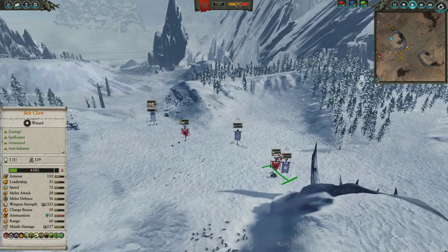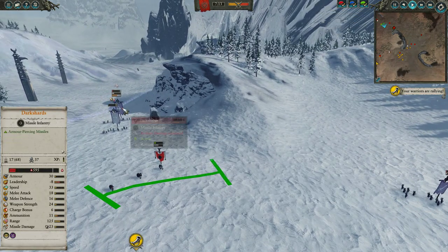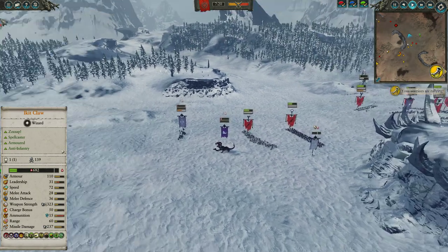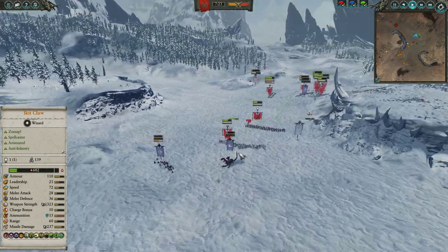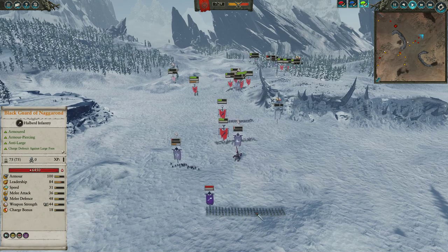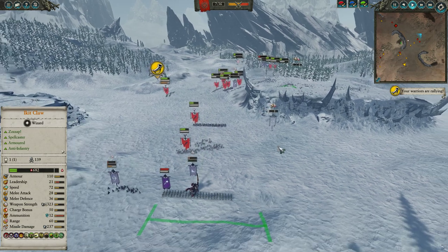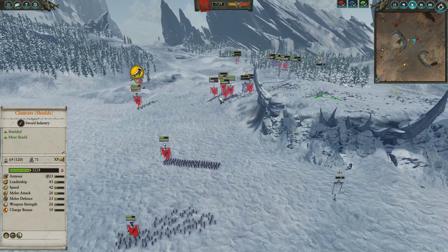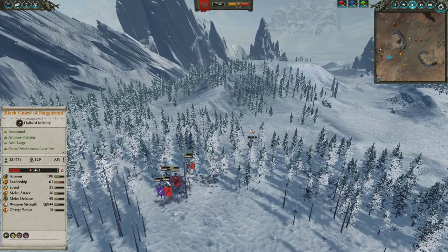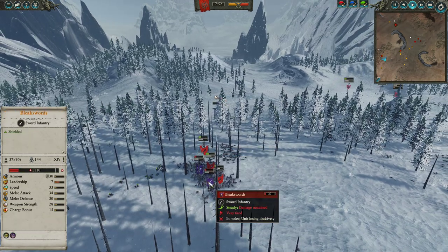Ikkit runs over the Sorceress and stomps all over her face. The Doomflayers are still intact on three models, running amok and running down Dark Shards. My opponent finally realizes he forgot his Blackguard and tries pulling them out, but by now it's a little too late. In hindsight, a mistake on my part was not killing those isolated Blackguard immediately — I could have baited my opponent down and he wouldn't have been able to fire from the high ground. The Blackguard that retreated are routing and getting run down, but the other Blackguard is still getting bogged down.